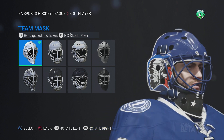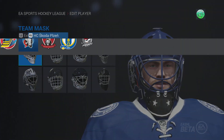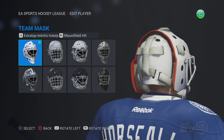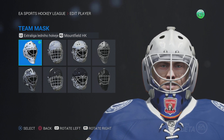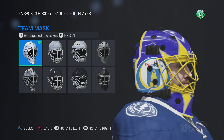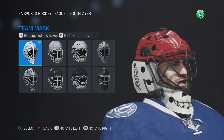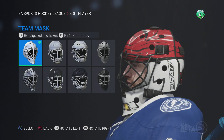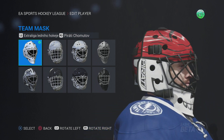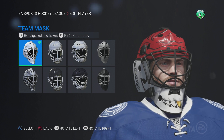We got the Skoda team — the Skoda Plzen, something like that — pretty basic. Mountfield HK — very basic mask here, you got the white with the red and yellow trim with the logo at the bottom. PSG Zlin — basic mask again, I don't think they actually have a secondary mask. And then finally the Pirati — this is a cool mask, I like this mask a lot. You got the pirate head with the gold tooth at the bottom — that's a nice touch — with the bandana on the top. I like this mask, I think this mask is really cool.